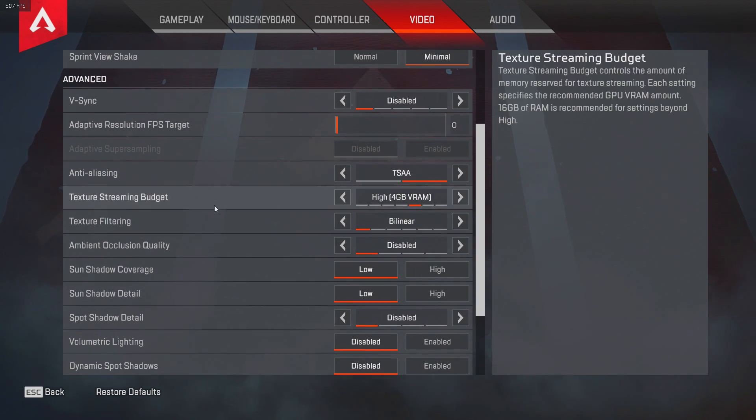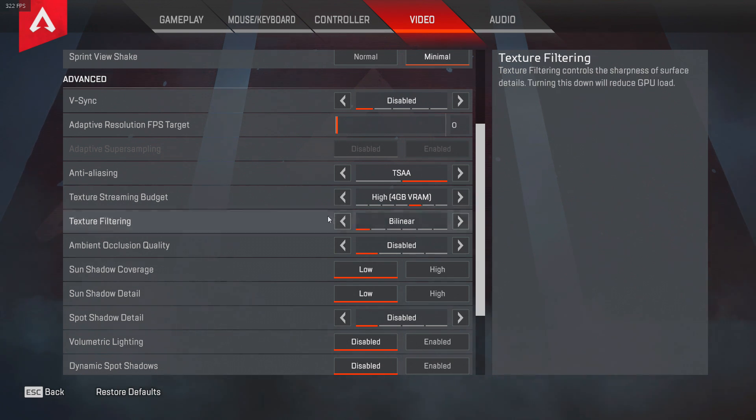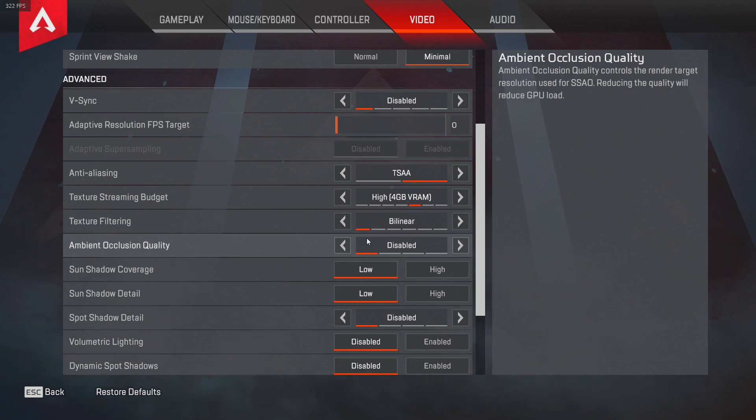Texture streaming budget: I have a 1080 Ti and stream on a different PC, so I can afford to set it high. But if you stream and play on the same PC or have a low-end PC, set it to none or very low. Texture filtering I don't recommend turning higher than bilinear — it doesn't change much and isn't worth the FPS drop.